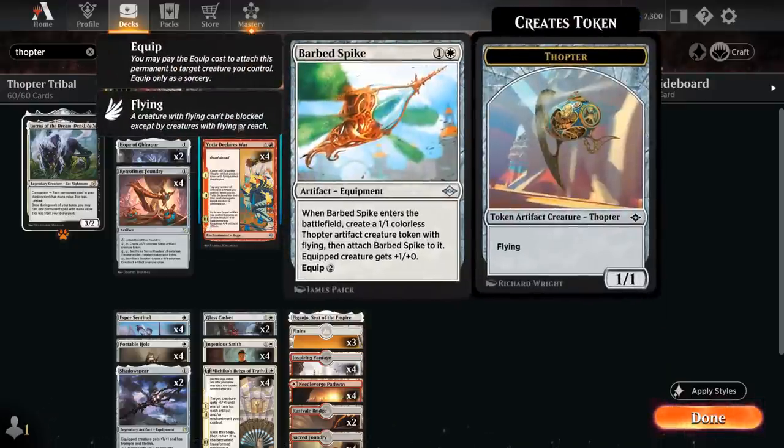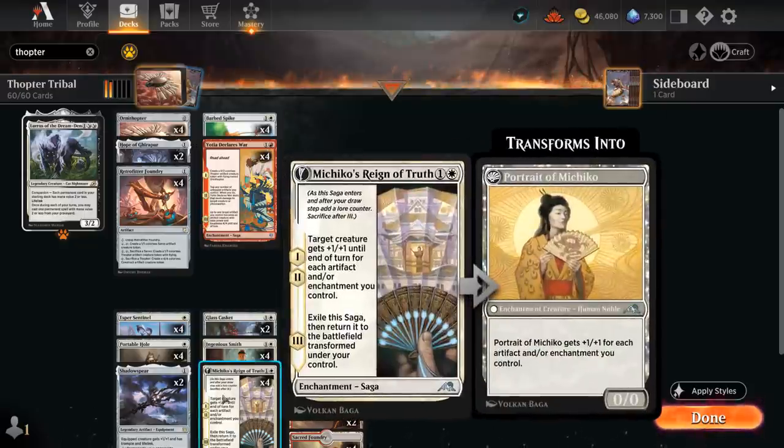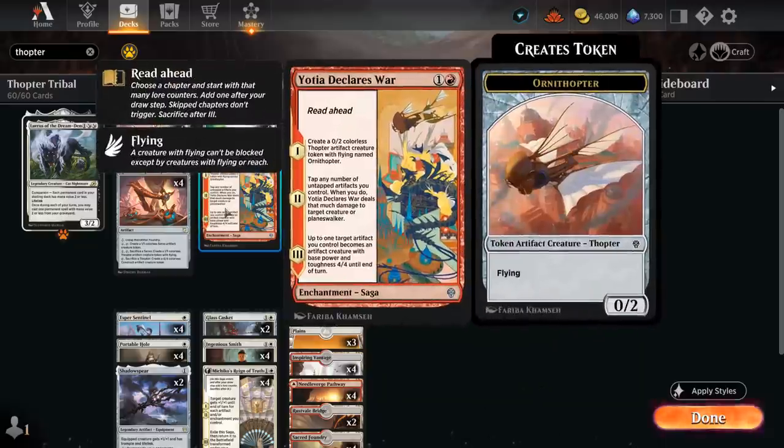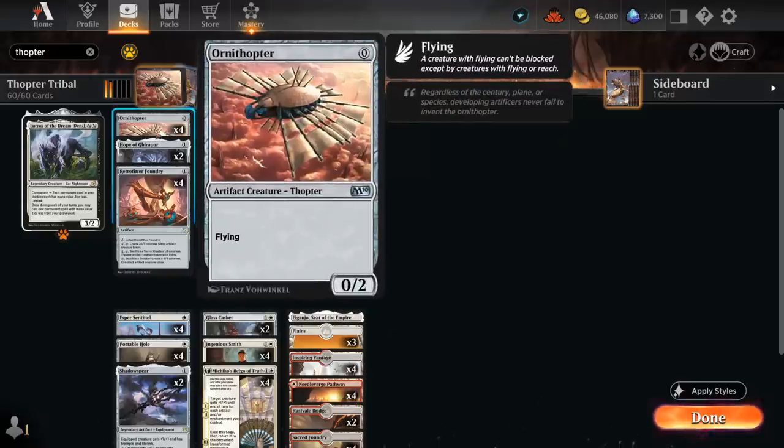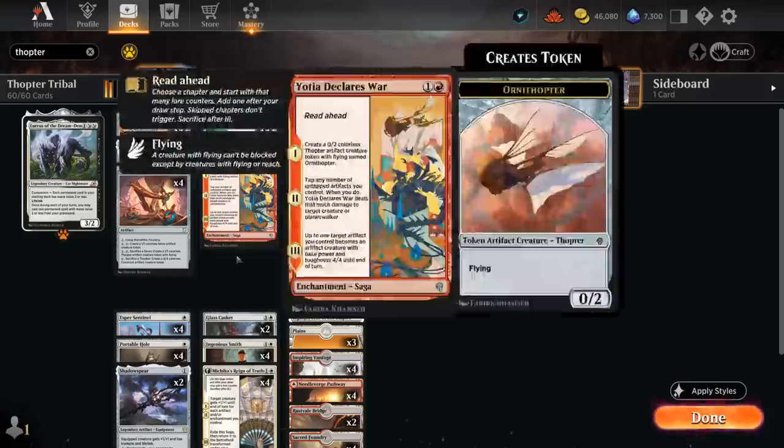Our other Thopter is Barbed Spike — a 2-mana equipment that comes attached to a 1/1 Thopter token, giving it 1 extra power. It synergizes nicely with Foundry and also adds 2 artifacts to the board, which helps increase the power of Reign of Truth, giving a creature +1/+1 until end of turn for each artifact and/or enchantment we control. Declares War adds both an artifact and enchantment to the battlefield, significantly boosting Reign of Truth.